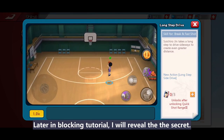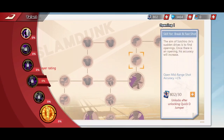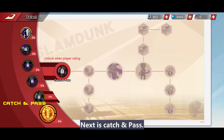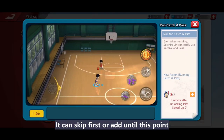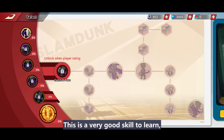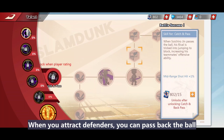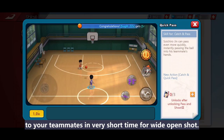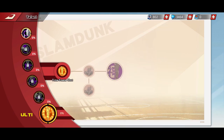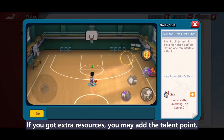In the blocking tutorial later, I will review the secret. Next is Catch and Pass — you can skip it first, or add until the running catch and pass point. This is a very good skill: when you attract defenders, you can pass the ball back to your teammate in a very short time for a wide open shot.